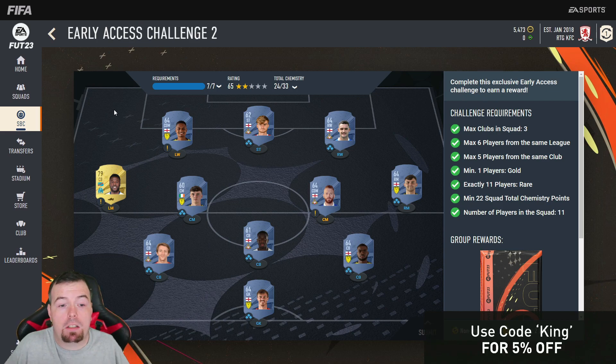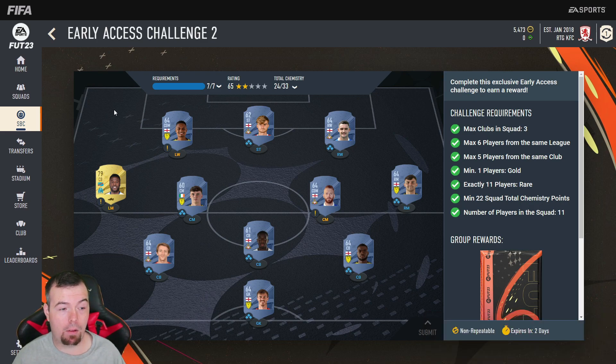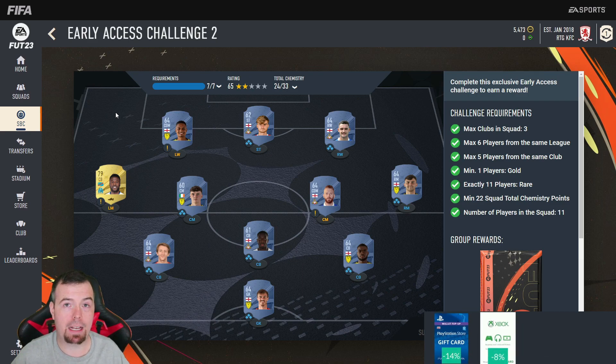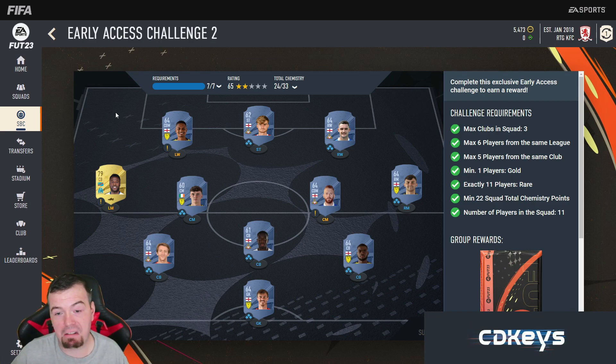Here's a method — I can't really say much more, it's a method. Don't copy it at all, don't do this SBC, because it's gonna cost you an arm and a leg. Most rare bronze players that have four players minimum in a team are over 1k each minimum. The cheapest player here is probably the rare gold player I've thrown in. Max clubs in squad is three — I don't know if that's a glitch, that just seems wrong.